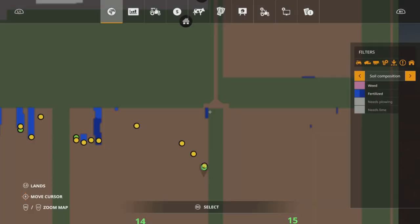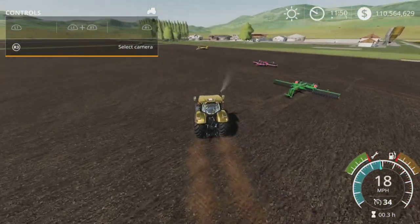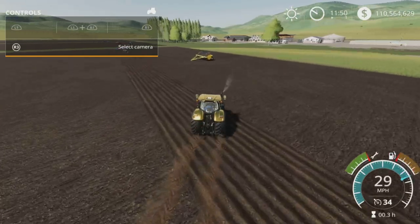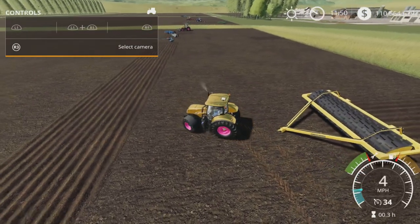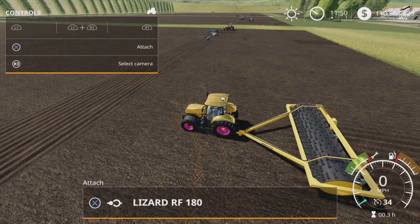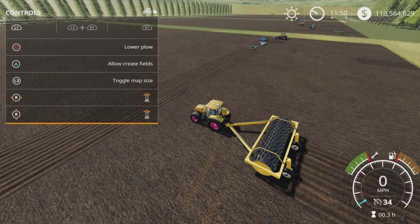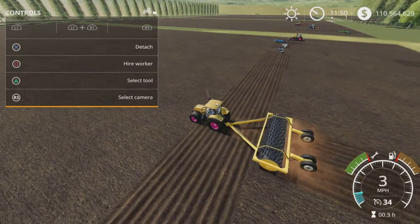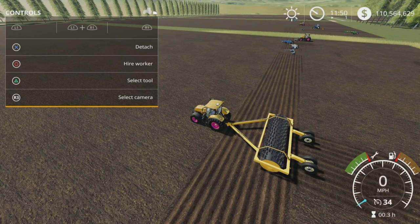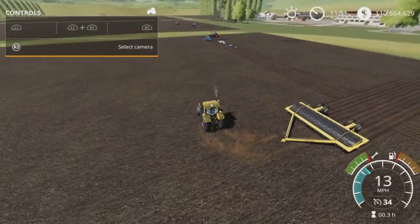This game does strange things sometimes — sorry about that. This is supposed to be a tutorial. Anyway, we have this oddball little roller here: the Lizard RF 180. It has a lift and it is a plower, so when you lower it, it plows. It does not leave any fertilizer. It's what I've used to plow these strips, and it only runs at 11 miles per hour — not bad. That's that one.